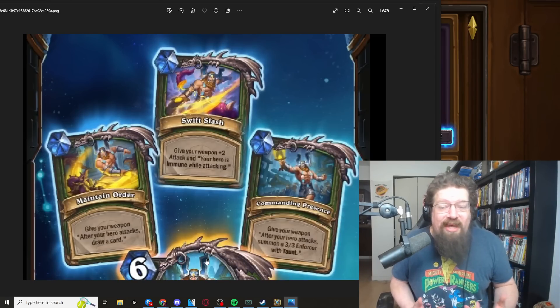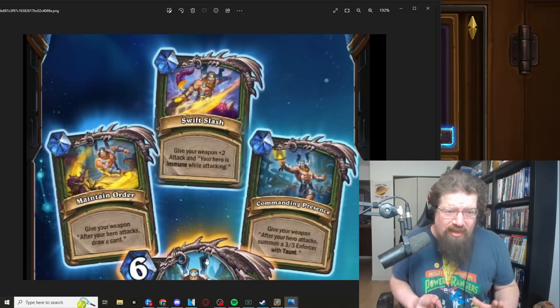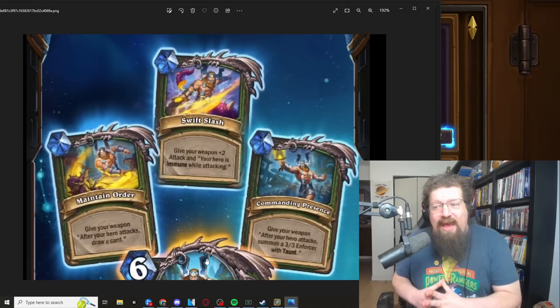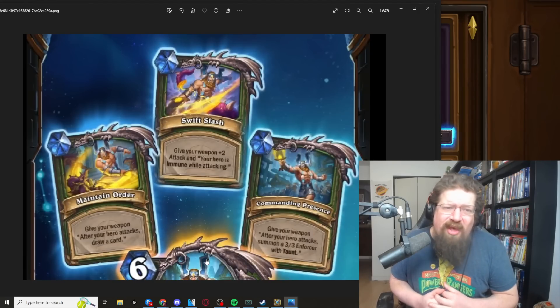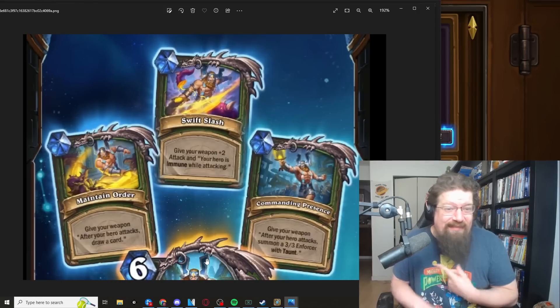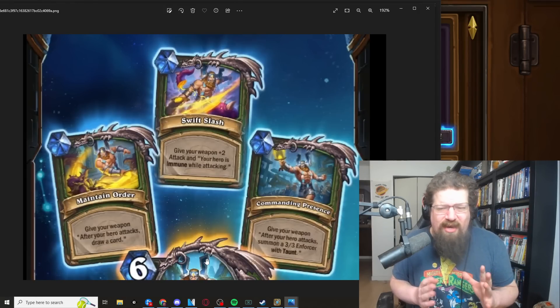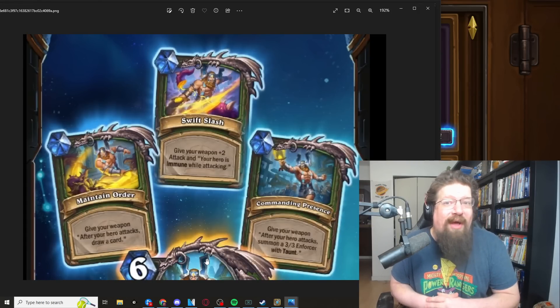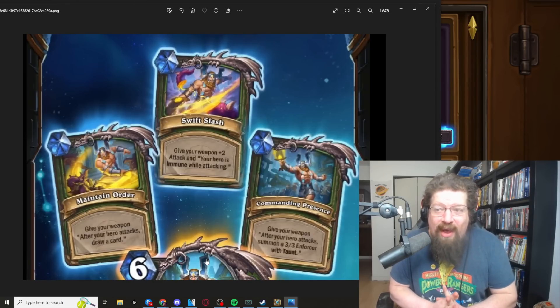In wild, I do think this has some possibility in Beast Hunter — where you cycle through your deck with Tundra Rhino and similar cards — though it probably competes with Tavish and cards like that. Some builds run the eight-mana resurrect spell so it could slot in. Even Hunter actually really lacks card draw and that deck isn't terrible, so Even Hunter is another deck I'd see this played in. I'm going to give it a three in wild — I don't see it breaking the meta, but Even Hunter and Beast Hunter could run it. Three in wild, five in standard.